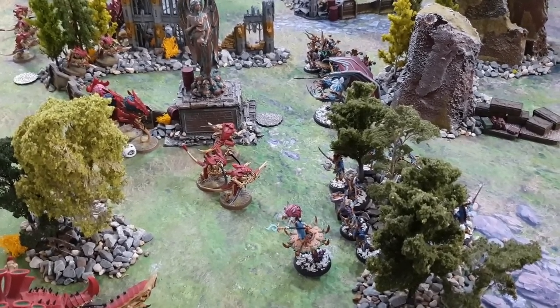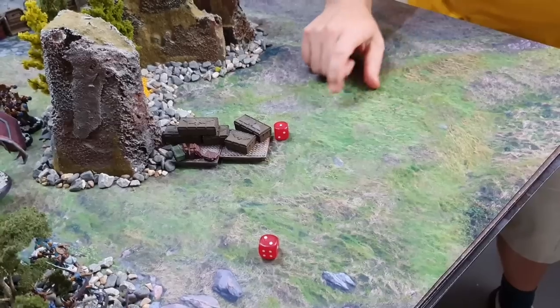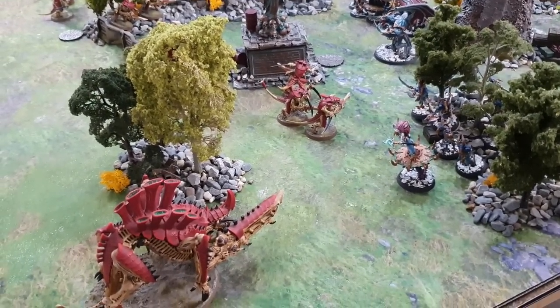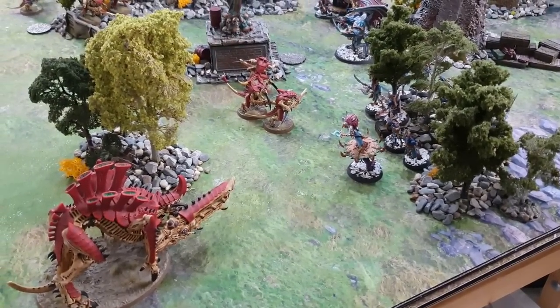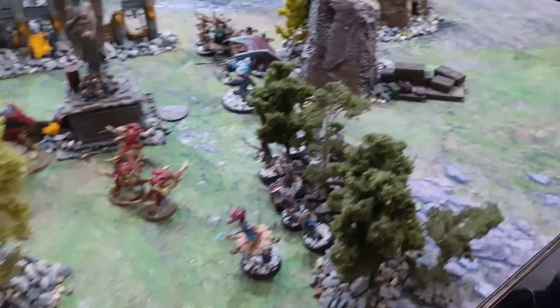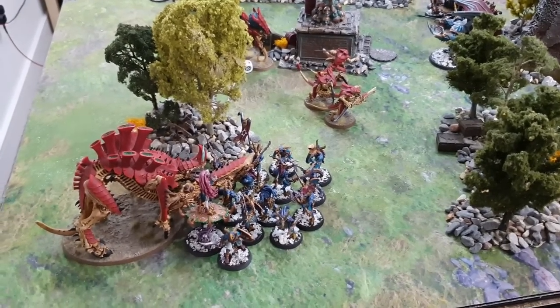In the charge phase the wingless Daemon Prince attempts to charge the Warriors — three inch charge needed, but it fails. No command points to reroll. The Tzaangors charge the Tyrannofex — it's a seven inch charge and they make it. In the fight phase Mildred's shaman's stave attacks — psychic so watching for Lethal Hits — misses completely. Seven Tzaangors punch with their enchanted blades, hitting on 3s because the shaman adds plus one to hit. Strength 5 versus Toughness 12 — two wounds get through at AP minus one.